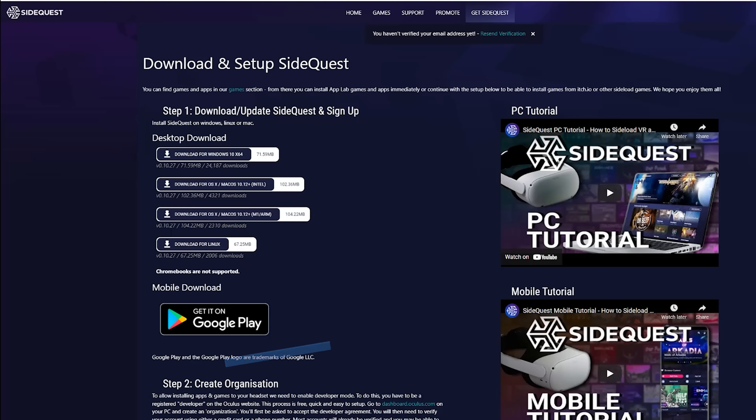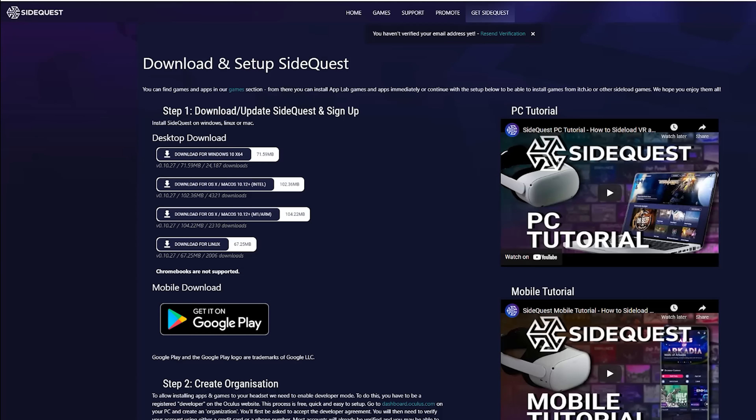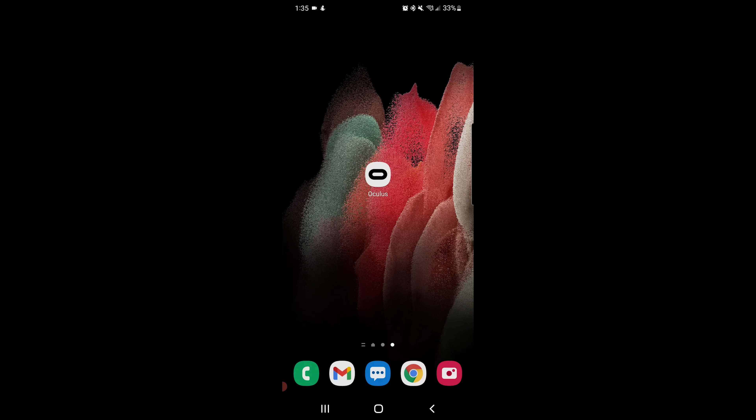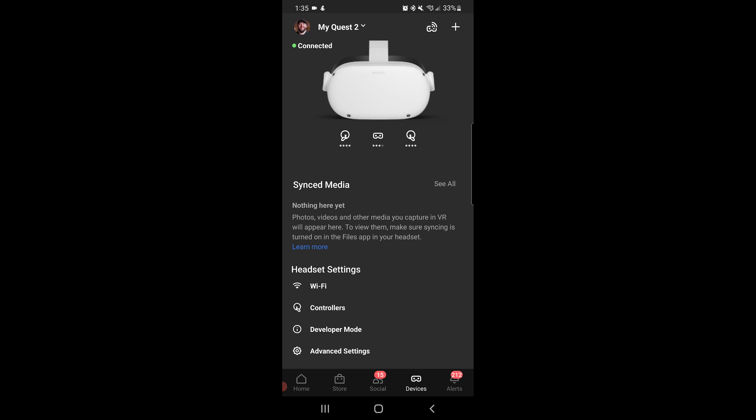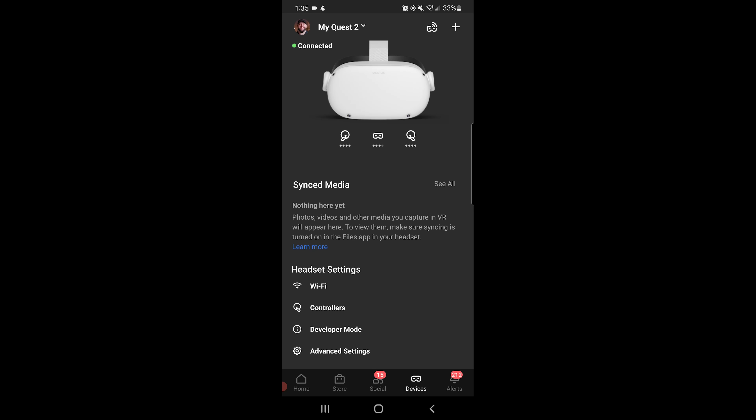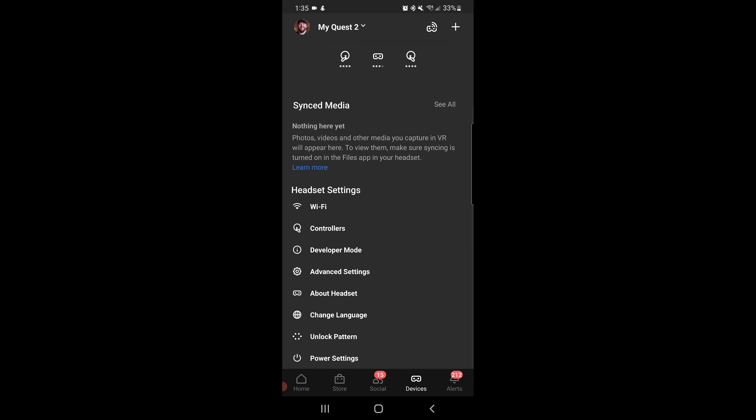Pick whatever platform you have, whether that is Windows, Mac, or even Linux, and then download that software. Once SideQuest is downloaded, just install the software. Now we need to jump over to your mobile device. Navigate into the Oculus app. At the bottom of the application, tap on the Devices tab. Make sure your Quest 2 is on and close by. Once the app is connected to the Quest 2, scroll down and you're going to find Developer Mode. Tap on that tab, then just make sure you slide the developer mode switch so you can see the blue — then it's enabled.